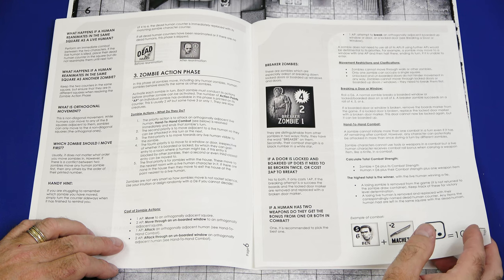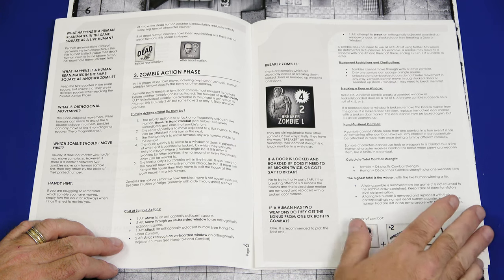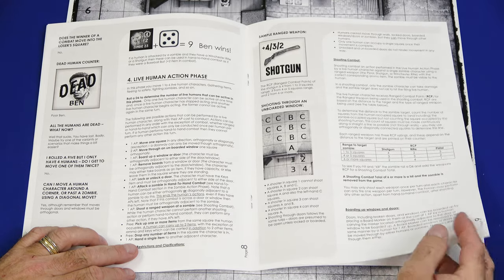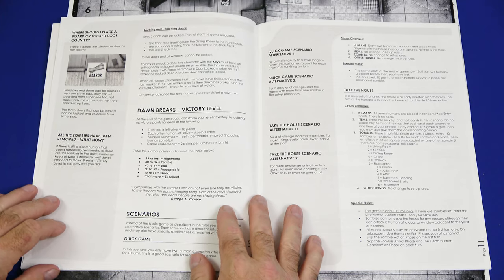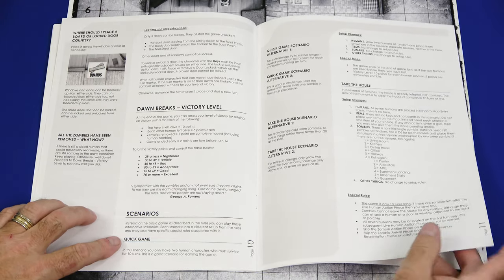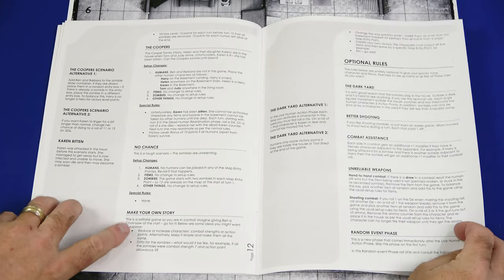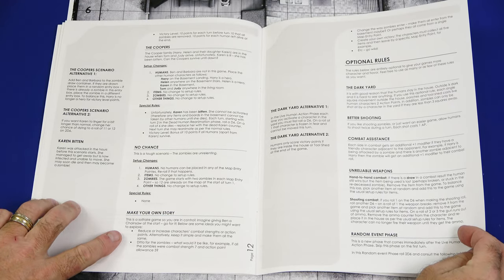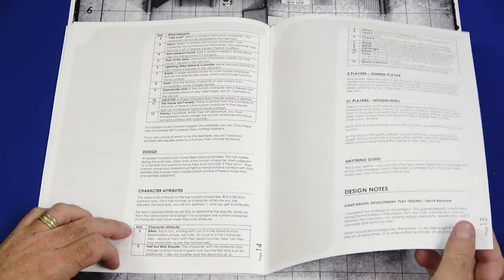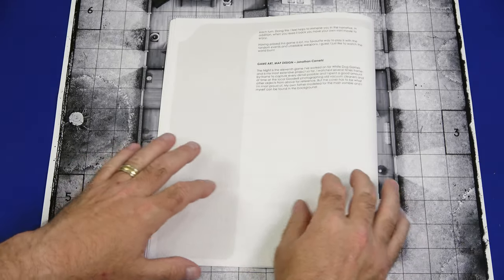Then we get to the zombie action phase — zombie actions, what do they do, cost of zombie actions. If you're breaker zombies, they're going to be breaking down doors and windows, movement restrictions and clarifications, breaking a door or window, hand-to-hand combat, calculating total combat strength — highest total is the winner. Then we have an example of combat: Ben and a machete, roll three, equals ten points. Live human action phase breaks down all the steps for that. We have shooting combat, boarding up windows and doors, and dawn breaks victory levels. Then you have your scenarios — quick game setup, Take the House, The Coopers, No Chance, and make your own stories. Optional rules include dark yard, better shooting, combat assistance, unreliable weapons, random event phase, dodge, and character attributes.